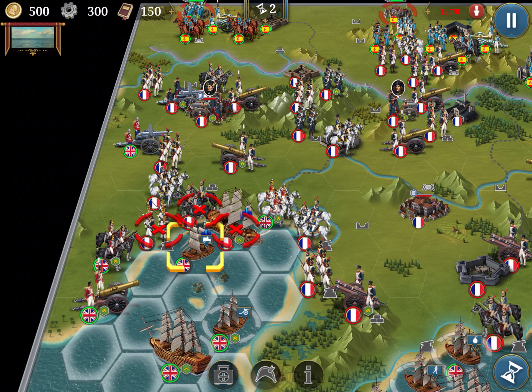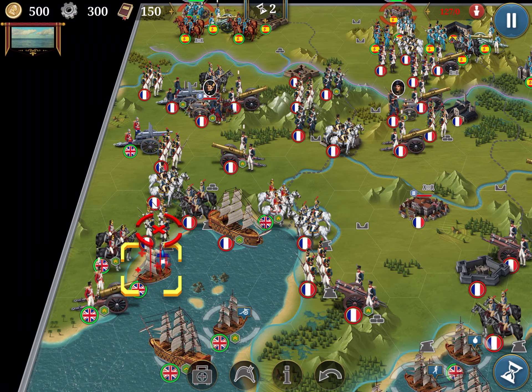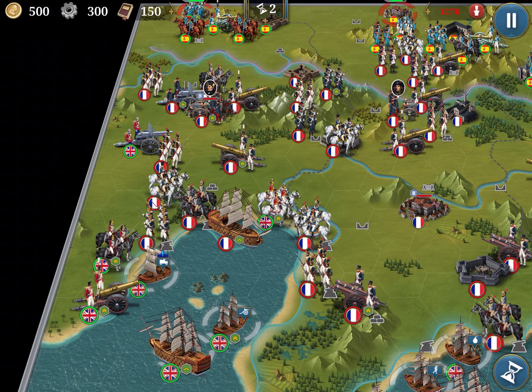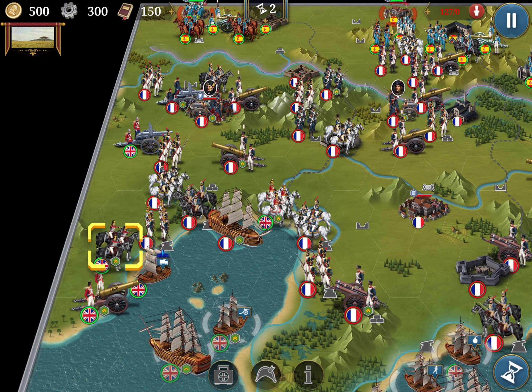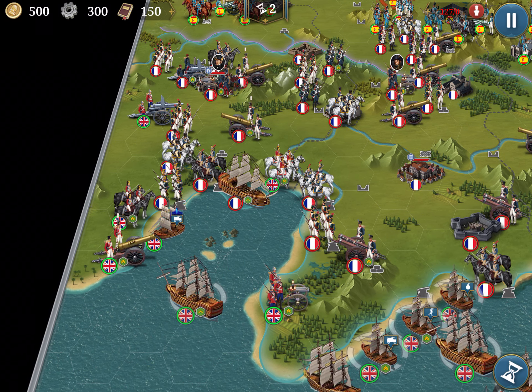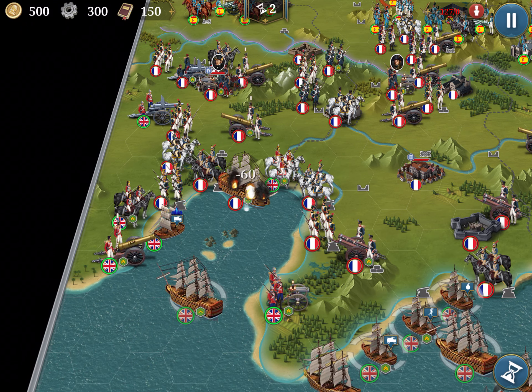Now I can move out here. Later on, I will use it to cross. I can use this position later on to land. That's how it works.